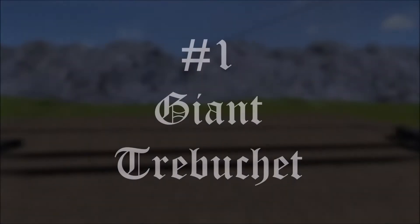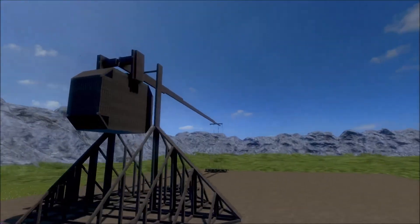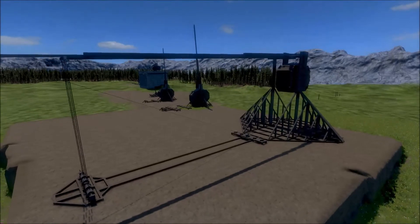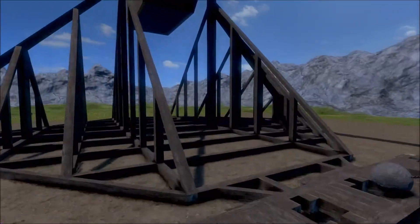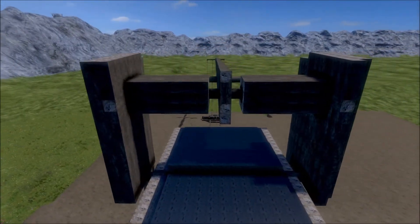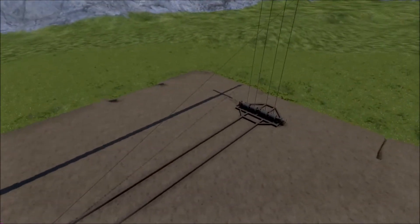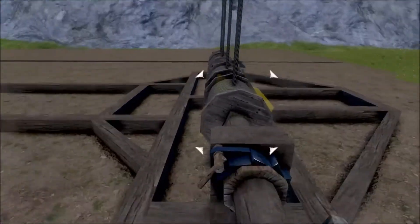And coming in at number one: the giant trebuchet. This thing is by far my favorite just because it's so damn massive — it launches a crazy distance and works great. Zero flaws with it except for the reload time, which is a little slow, but what do you expect from something this massive? You've got a couple smaller trebuchets in the background and it takes four cables to hold the thing down — otherwise they start releasing. The weight on it is just huge. A lot of work went into this and it turned out excellent. When you would use this in a real battle I don't know, but it would be awesome to see, and I hope someday it's possible to implement this into a siege attack because it would be insane. That's why this comes in at number one.